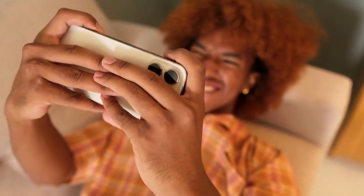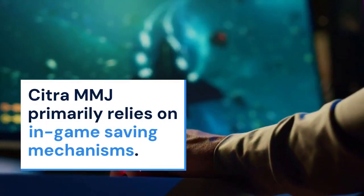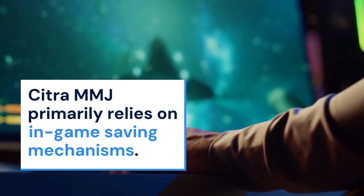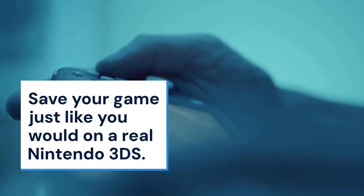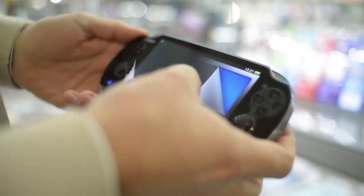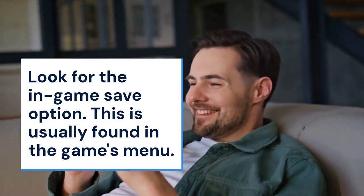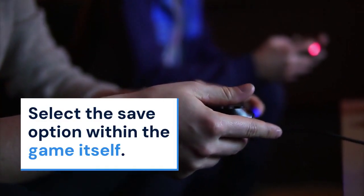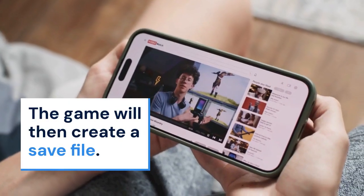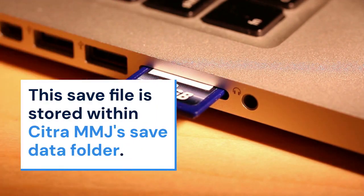First, understand how Citra MMJ handles saves. Unlike some emulators, Citra MMJ primarily relies on in-game saving mechanisms. That means you save your game just like you would on a real Nintendo 3DS. Open your game within Citra MMJ, play until you reach a point where you want to save, look for the in-game save option — usually found in the game's menu — and select it. The game will then create a save file stored within Citra MMJ's save data folder.